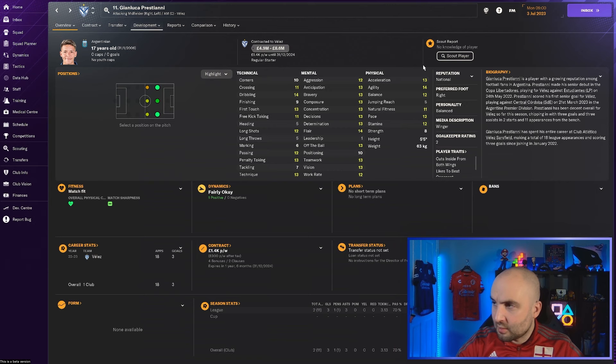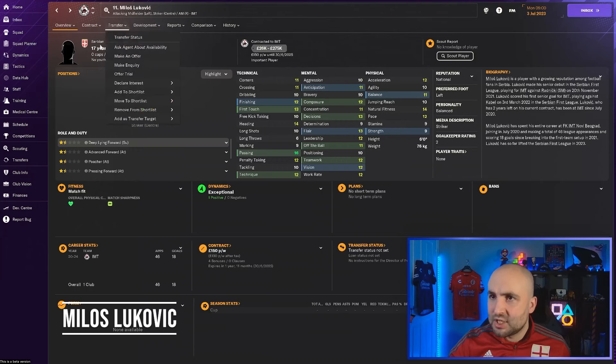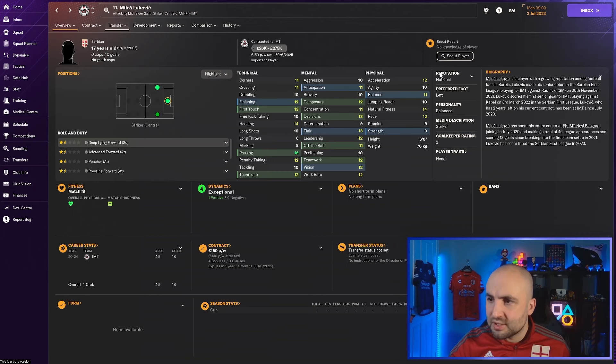Milos Lukovic - Serbian, at IMT - is really cheap at 26k to 275k. Physicals, mentals, and technicals don't stand out hugely except for one thing: 16 passing, 12 vision, 13 decisions, 12 finishing, good first touch. When you add them up and look at what he could be capable of - he's 17 with loads of development ahead. Really cheap - one of the bargain picks, definitely go for him.